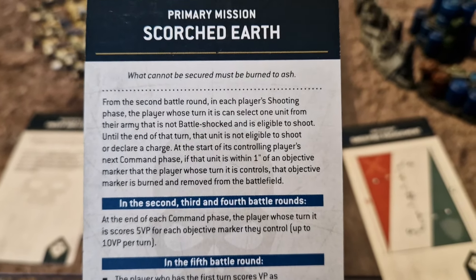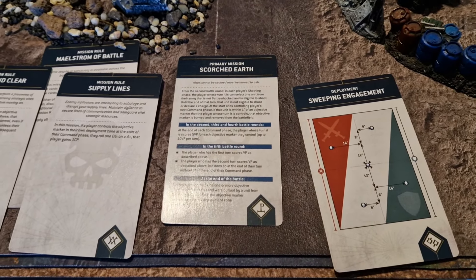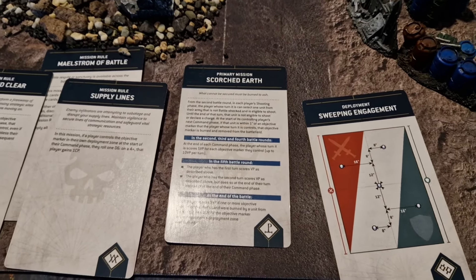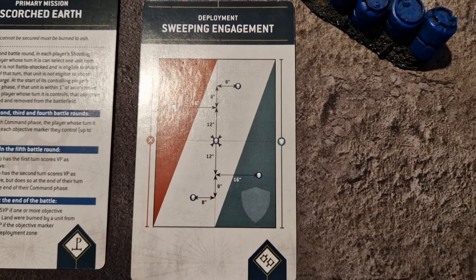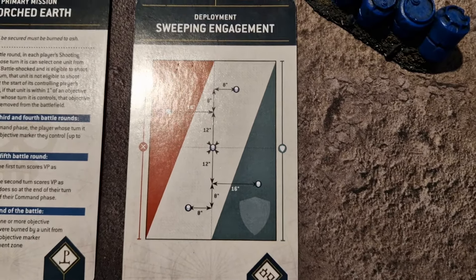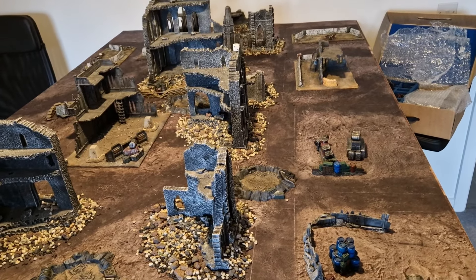Scorched Earth also lets you burn objectives: from battle round two, in each player's shooting phase, you can select one unit not battle-shocked and eligible to shoot. That unit gives up shooting and charging, and at the start of your next command phase, if it's within one inch of an objective you control, that objective is burned and removed from the battlefield. So essentially you sacrifice shooting and charging to potentially remove an objective.